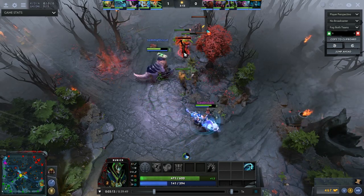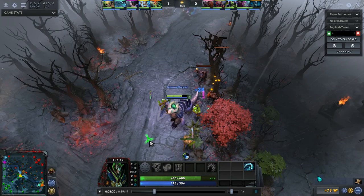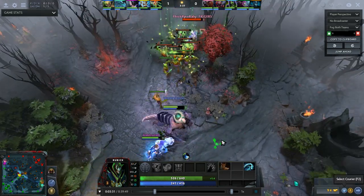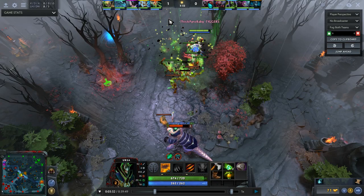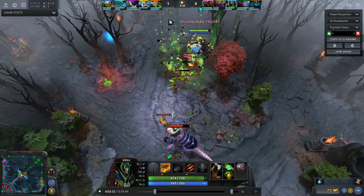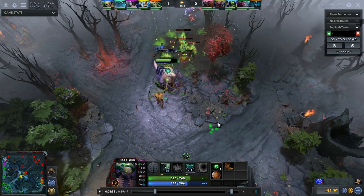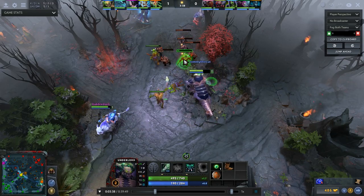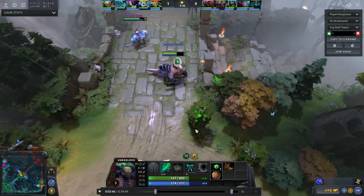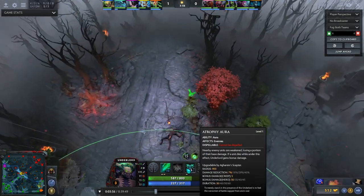I've farmed enough to buy boots for movement speed. Now looking at the enemy carry — he's got very little regen himself. My constant Firestorm spam will eat through all his regen, and unless he buys more, he'll be in a tough spot. I'll be able to put the spell down, he'll take too much damage to stay in lane, and with no healing, he'll eventually have to retreat.